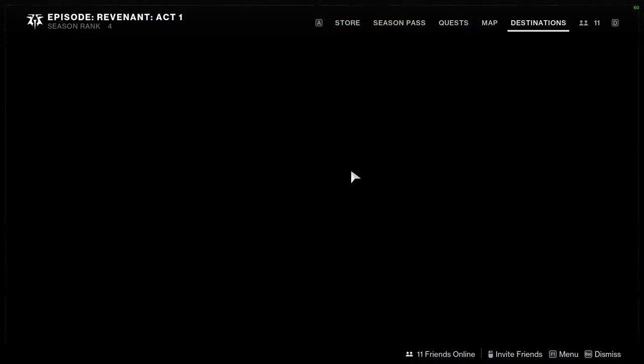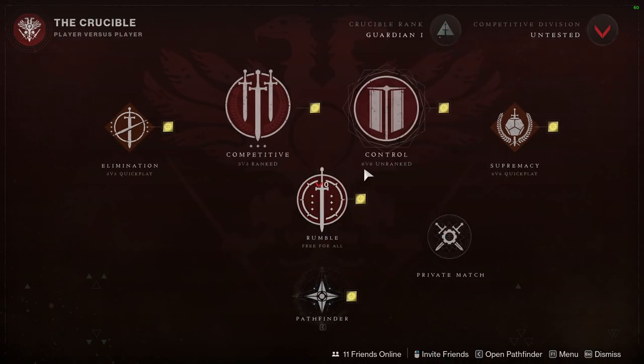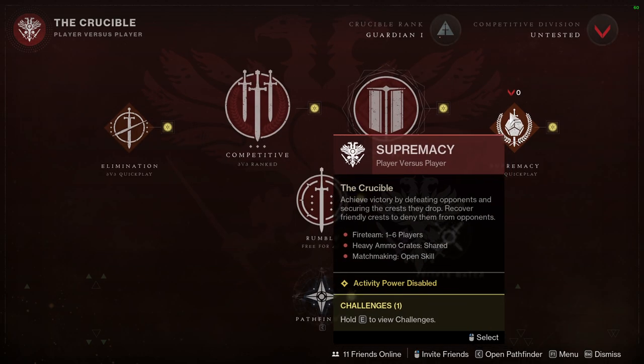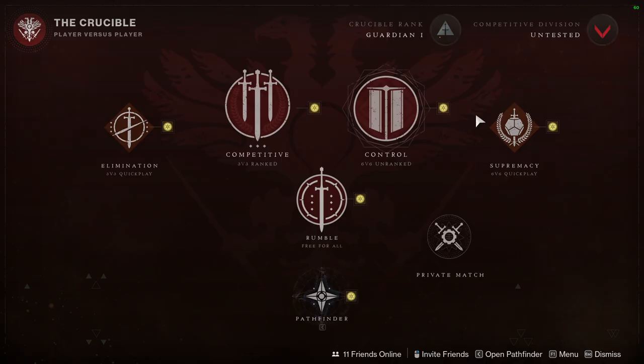In the Crucible, Supremacy is showing. Personally I'd do Control, but Supremacy might actually be better for the arc kills challenge — because in Supremacy you have to collect crests to gain points, so you could just kill and never pick up crests to extend game time and get more arc kills. Or you can go to Control and just turn your brain off.